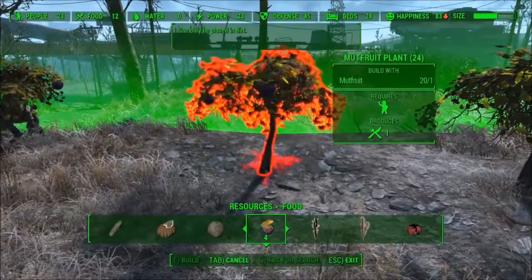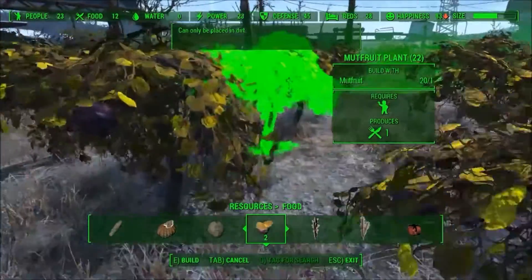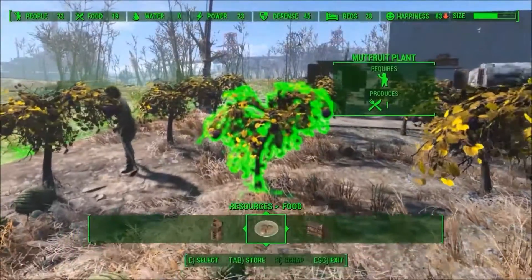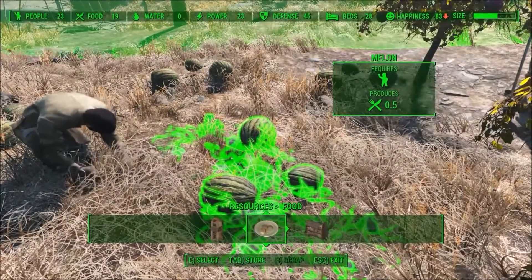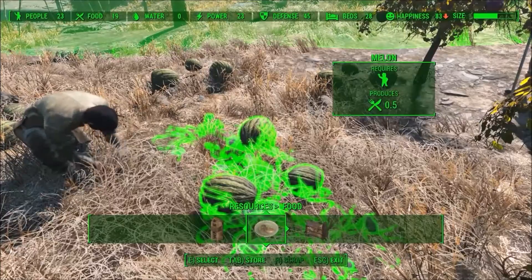Alright, food first. We've got some dirt here at the drive-in and we're going to utilize it. I'm planting mutfruit because it is one of the best food producers at one food per plant. We just need settlers to harvest it. Each settler can maintain a total of six food at a time, so they could maintain six mutfruit trees. Melon on the other hand only produces 0.5 food per plant, which means a settler could maintain 12 melon plants at a time.